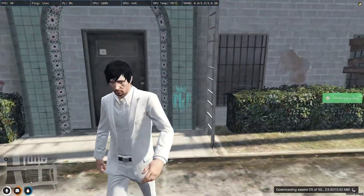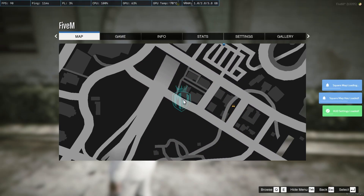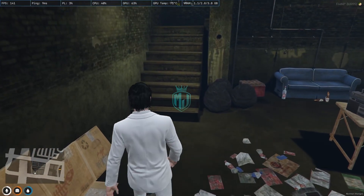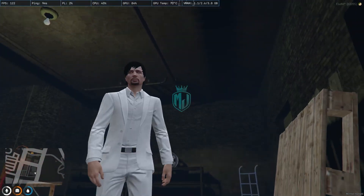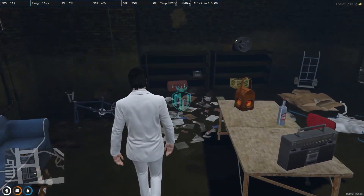Okay, so this is the location as you can see right there. Let's go inside — this is the ground floor. You will get to see this type of interior, and there are ropes right there.